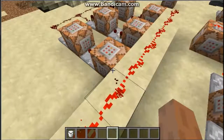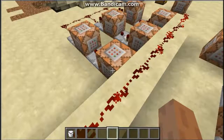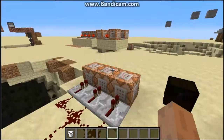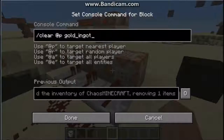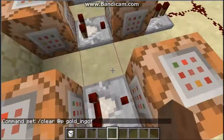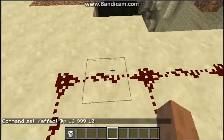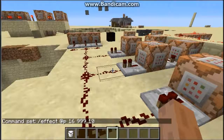Then we start up a comparator clock over here and run the redstone through these three command blocks, which are testing for the emerald, diamond, and ingot in our inventory. If we have selected these items, these command blocks will output a signal to those three command blocks which apply the effects. This command block here is the clear command — after we choose an item this will clear the diamond, gold, and emerald from us. And these are the command blocks that actually give us the effects.